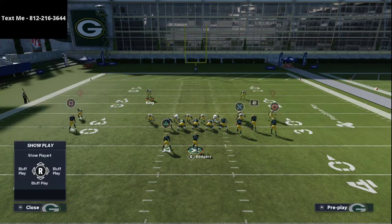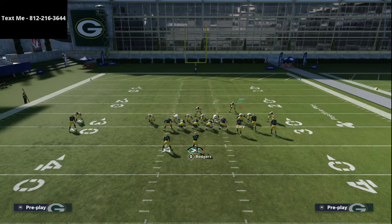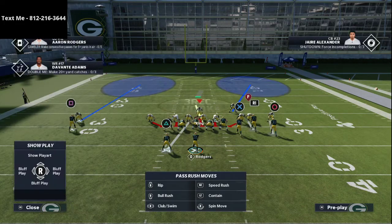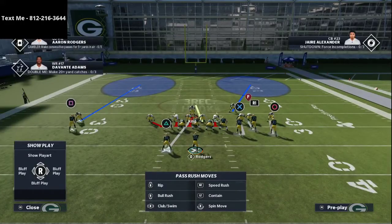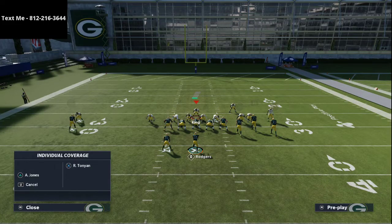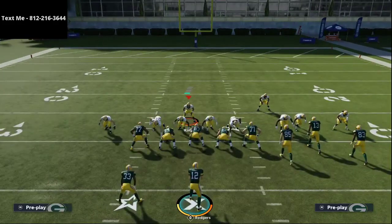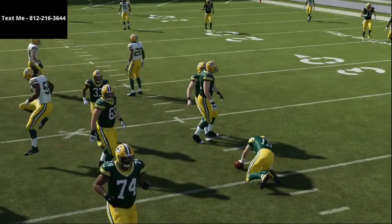You can mix and match this however you want. I like to play press man coverage. One problem with this defense is if you want to press man-to-man coverage you're going to need a user adjustment. What I would do is run zone on one side of the defense and man on the other side. For example, I could man up on the tight end on the outside, then essentially have everything bottled up with zone coverage within this defense. I could mix and match coverage but still have those two people blitzing — you always want two people blitzing. I'd have cover two man press on the right and basic coverages on the left.